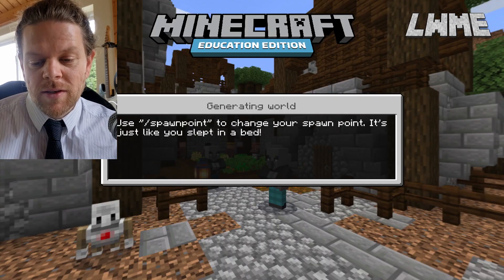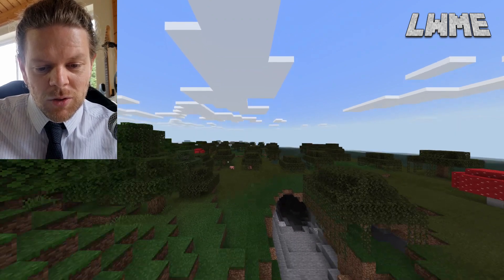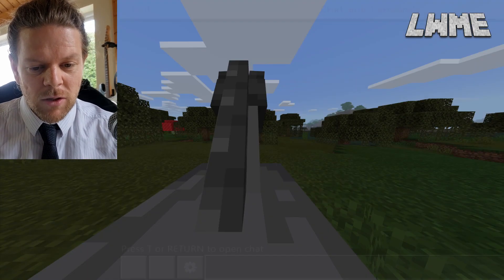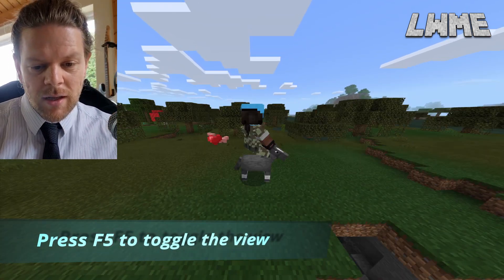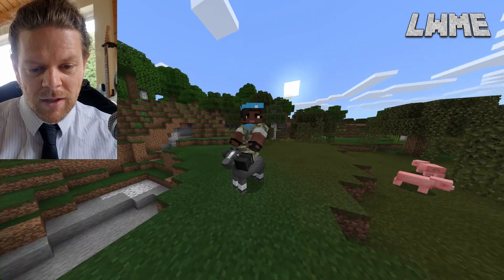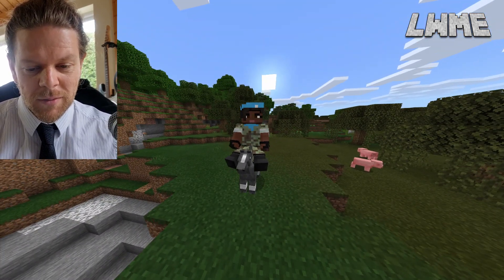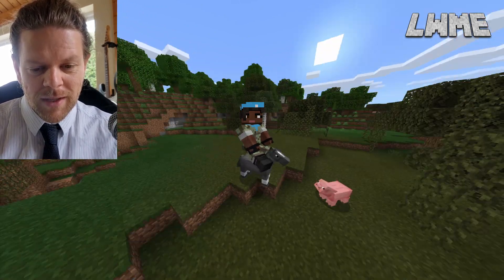We'll click play and jump into the world and see how this looks. Our player should be significantly bigger — not sure how much bigger exactly. Let's get something for comparison — let's get a horse. I think we need to go into third person mode. F5 — and wow, yeah, it's really quite a bit bigger than before. The horses were about the same size as the players before, so that's pretty big!